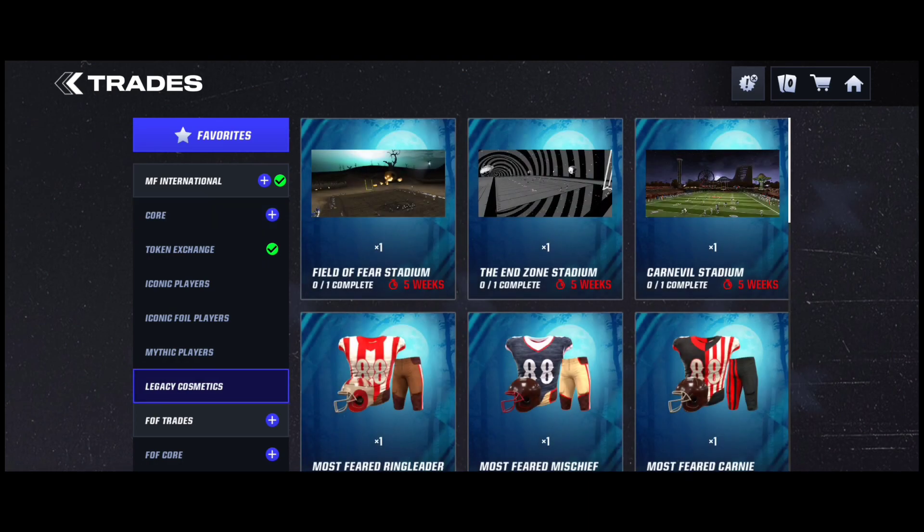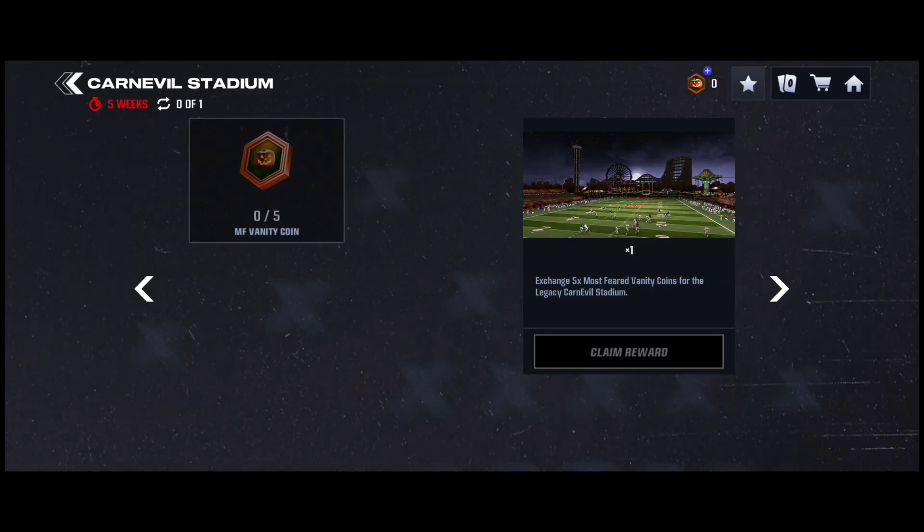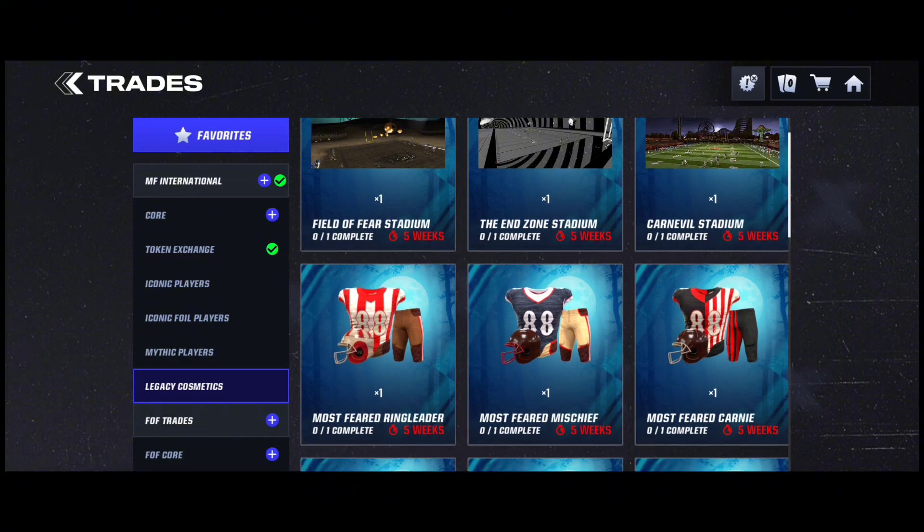So you go to legacy cosmetics and then you can select any of these stadiums. All stadiums are five most feared vanity coins, so if you do get five you can put them into a stadium if you don't have them already.